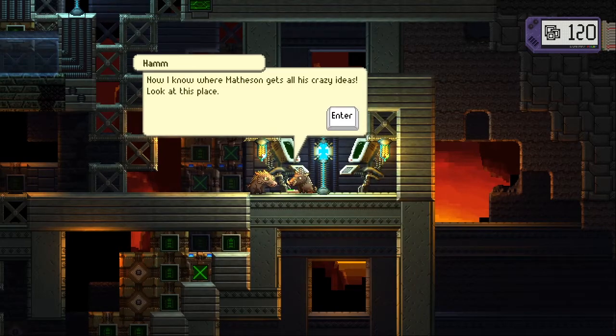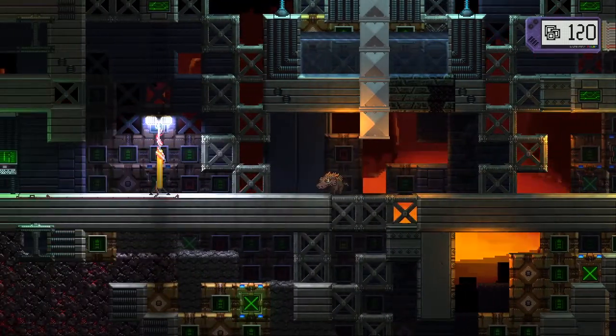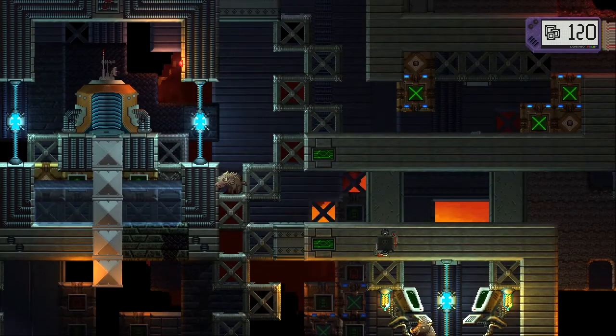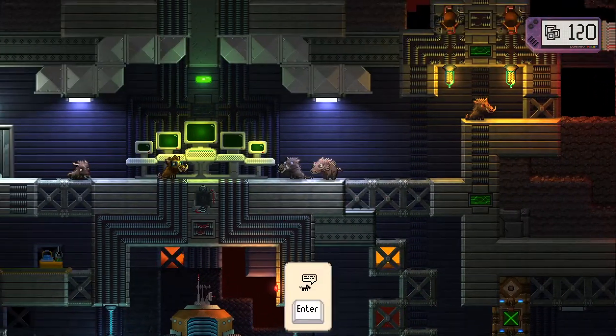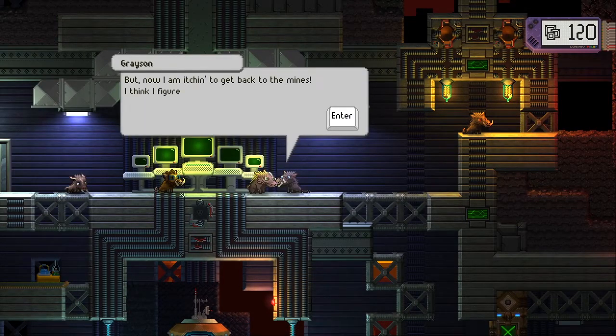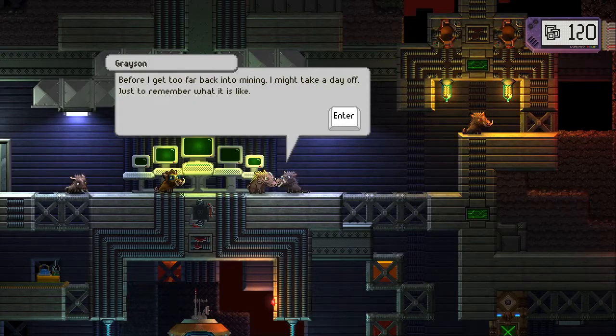There's Ham. 'Now I know where Matheson gets all his crazy ideas — look at this place.' So we're going to save — I guess not the person, the boar that I originally went into — the one I end at. 'Okay, everybody's here. It's good to be out of that place. Thanks for helping hoof.' Helping hoof — like the helping hand! 'But now I'm itching to get back to the mines. I think I figured out how to repair the shoring in tunnel 17. Before I get too far back into mining, I might take a day off — just remember what it's like.'